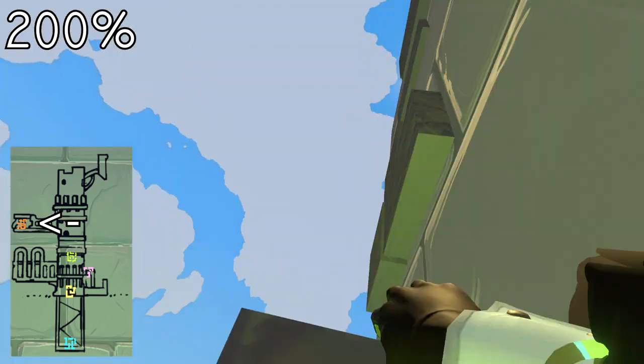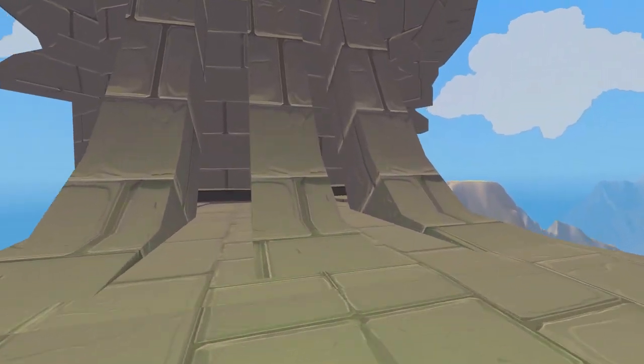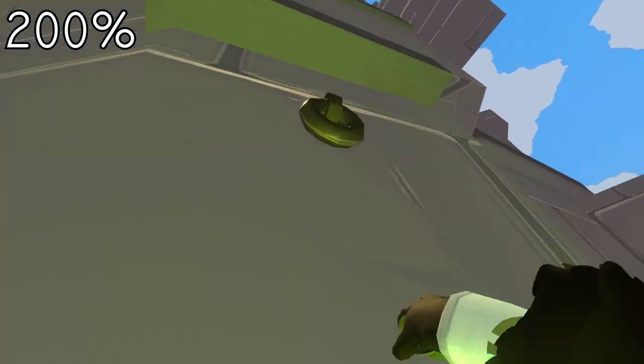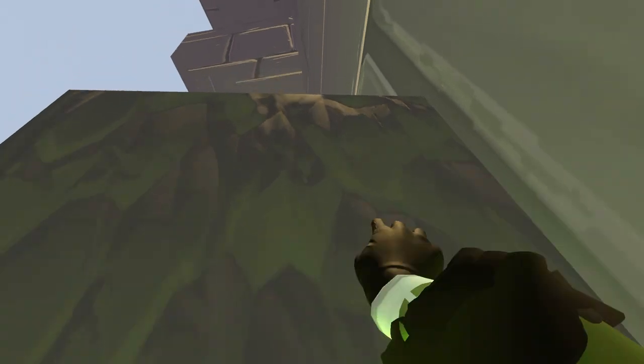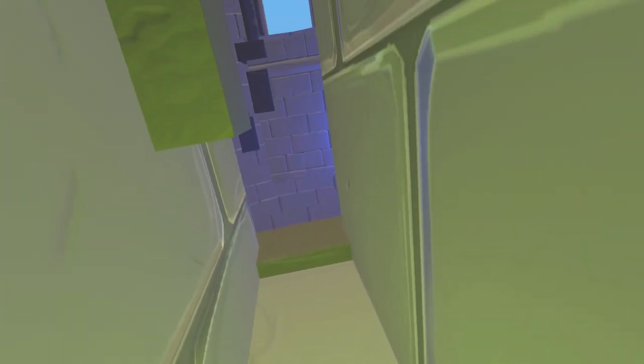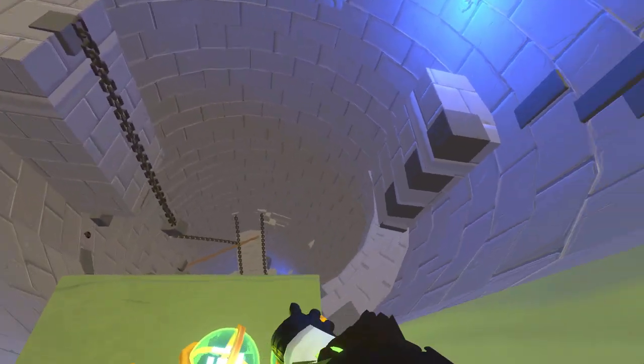Checkpoint 5 is hard, but if you know the skip, then it's easy. You can run over this gap and be fine. Up the wall and over this thing. Climbing up here is very simple. You can go this way and do the checkpoint normally if you want, but cool people take the window skip. Walk across the rim here and step down onto this ledge. Fall onto the window right here to skip more than half of the checkpoint — this entire section is now something you don't have to do. This is the only reason why checkpoint 5 is easier than checkpoint 4.